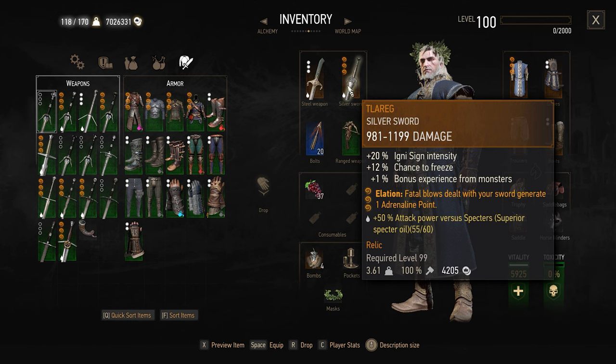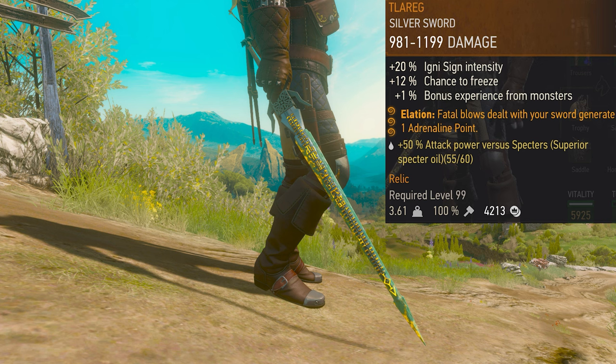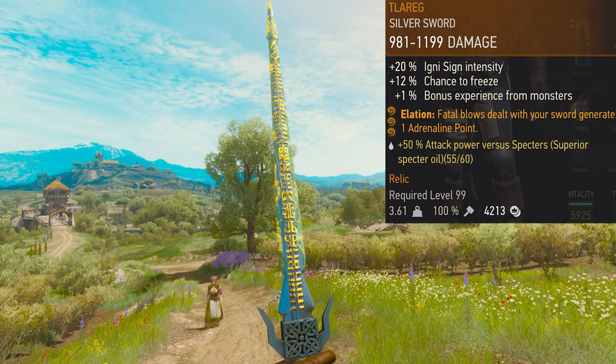In sword, we are using Geralt Silver Sword, which will give us 20% Igni sign intensity with Elisha Enhancement. It gives us 1 adrenaline point after a fatal blow. This sword cannot be crafted, so I am showing a quick location of the sword.